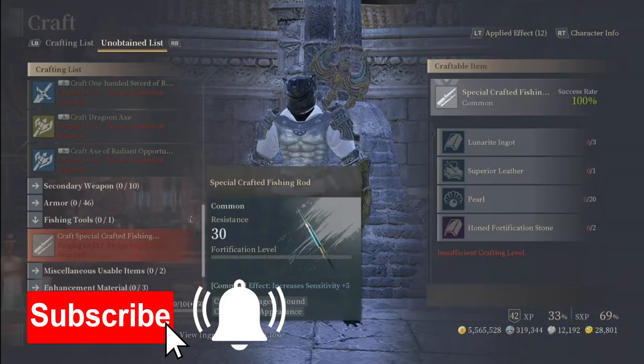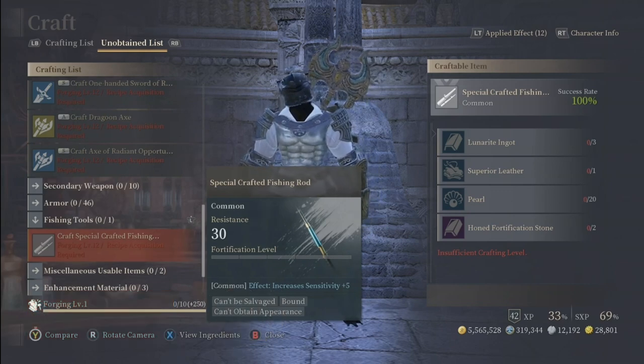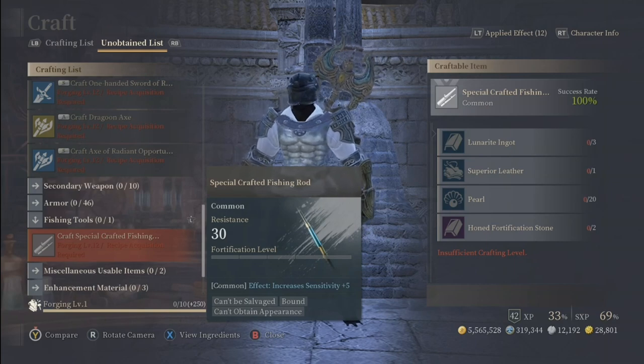What is up ladies and gents, today we're going to go over fishing once again. This time I want to talk about the ancient chest recipe fishing gear. There are three pieces. To find these three recipes you need to be lucky and find the recipe in an ancient chest, or purchase it in the marketplace for starseeds. Since the fishing competition hit, their value went from 50,000 starseeds to millions.